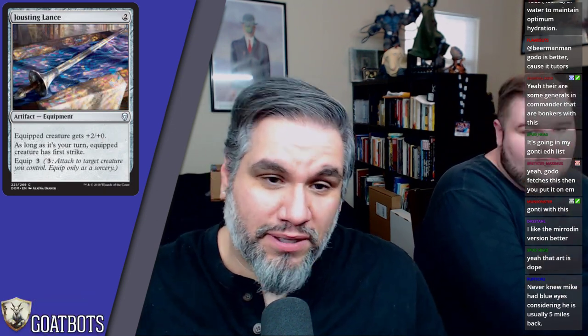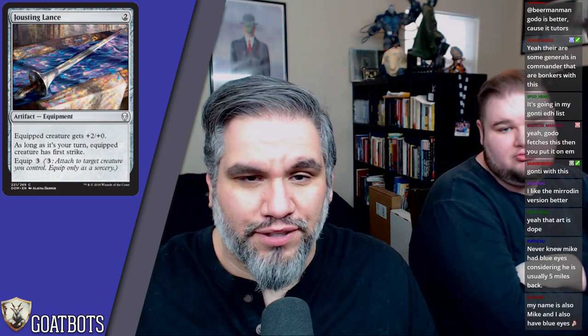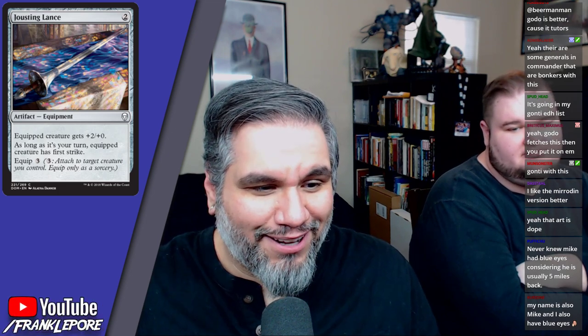Jousting Lance — two mana. Equipped creature gets plus two/plus zero, equips for three. As long as it's your turn, the equipped creature has first strike. Not very exciting.